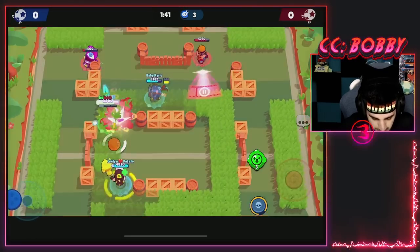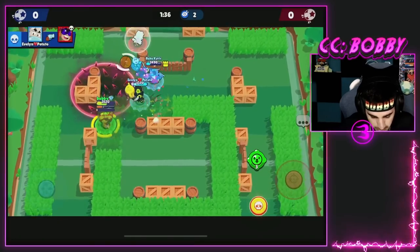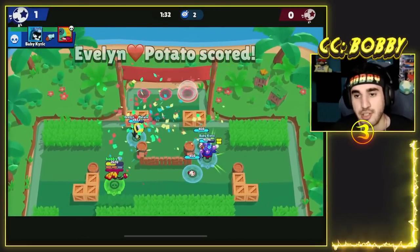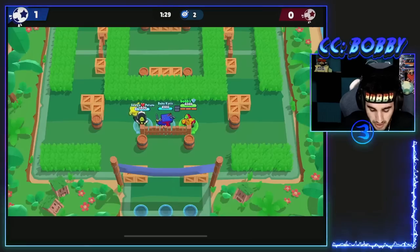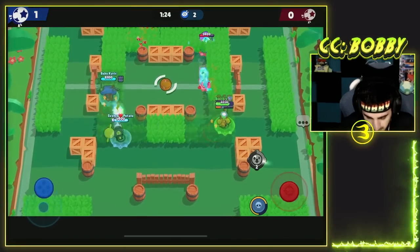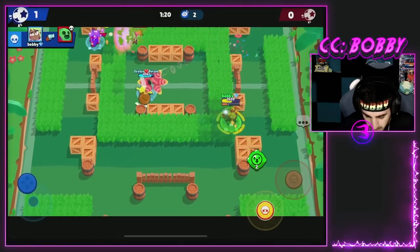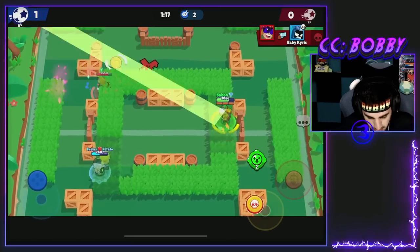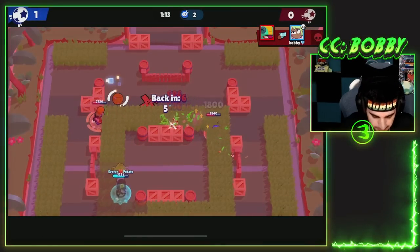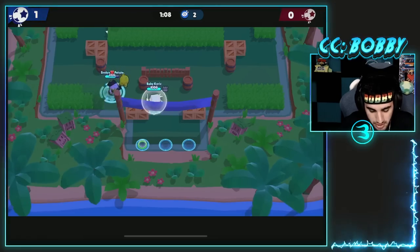We're going to get two nice taps there. Buster has the hook so we're definitely not going to walk near that. Going for the big shot — we get the hit, and it charges half your super, which is pretty crazy. If you hit two people you get your super right back and you get another shot with that, which is kind of nuts. We're going to hit the slow on the Spike and we'll be able to get that kill. We'll just wrap our way around. Unlucky for us but at least we have our super — I don't know if it goes through Buster's shield, I doubt it.